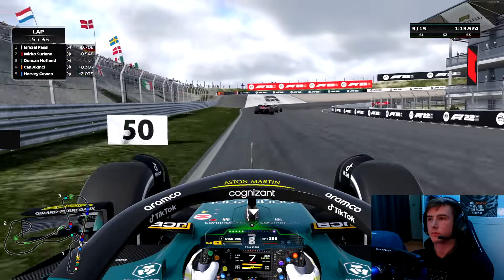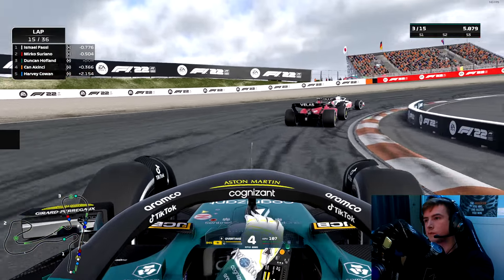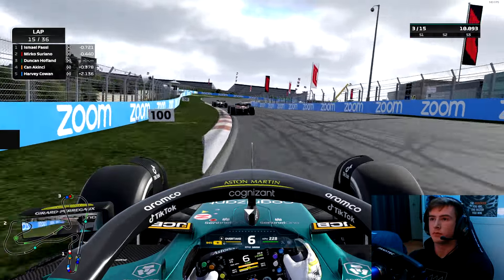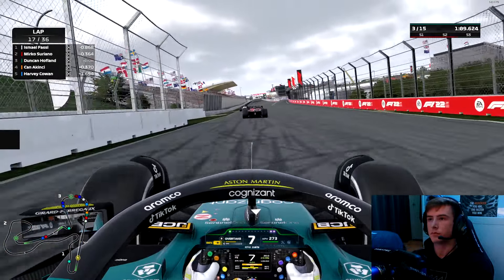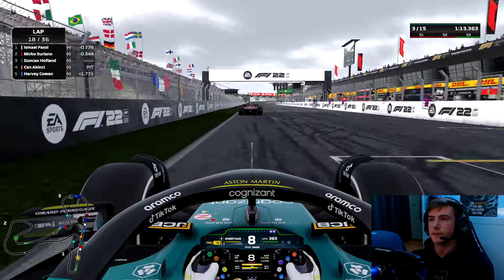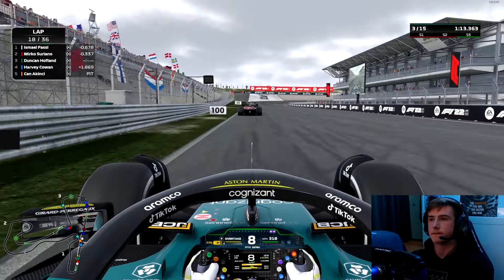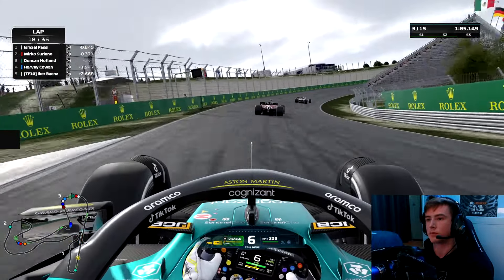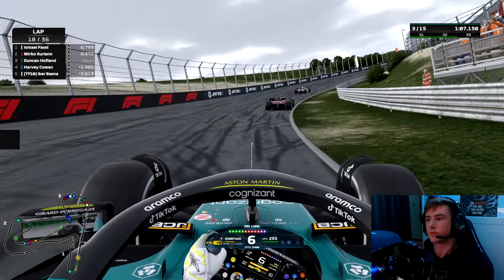In lap 14, nothing too crazy happened. Chan managed to stay in the DRS but the cars behind him are out of DRS range, so we're basically gone with the top four. Mirko is putting a bit of pressure on Isma. Chan and Kinchy box in lap 17 and I was also thinking about boxing, but I think it's fine that we went one lap later.